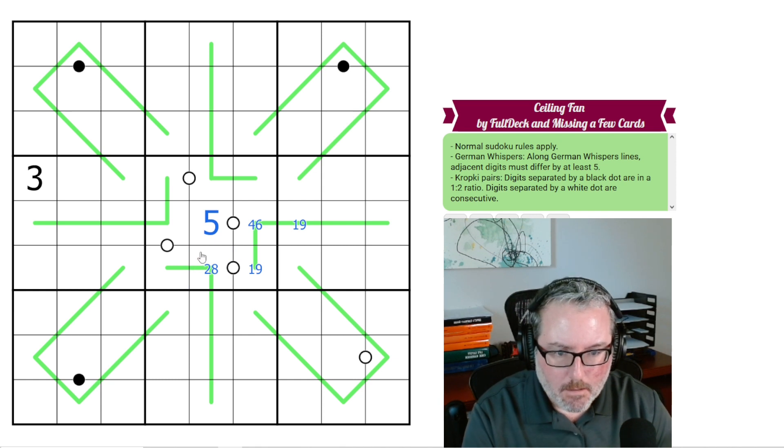I haven't gotten any polarity to determine just yet. That's usually a big item to get when you're talking about German Whispers. Is there any way I can figure that out on any of these?